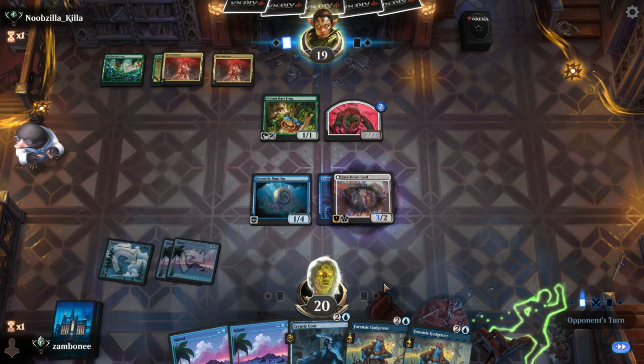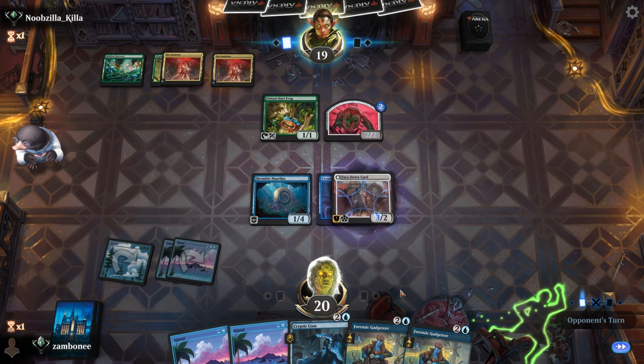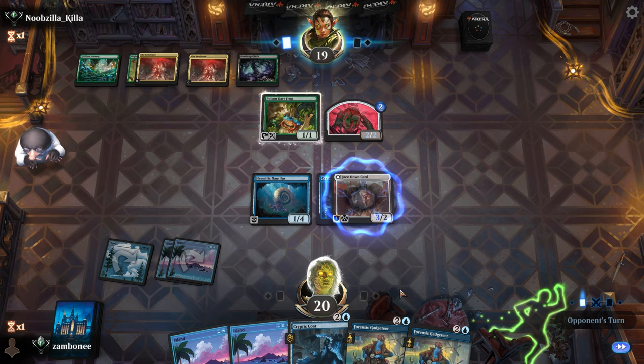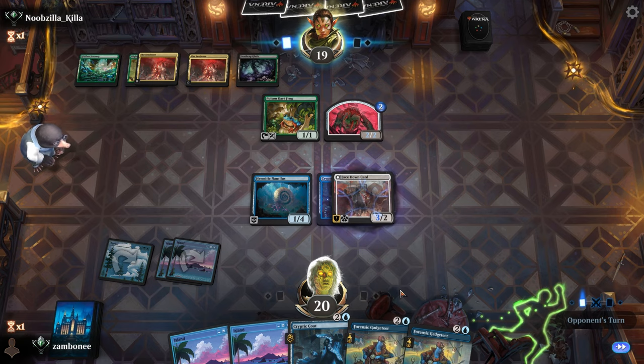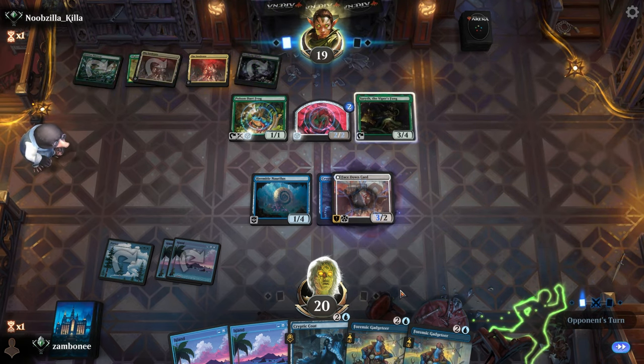Tough cookie. I think we just go with another Cryptic Coat. Sneak in the damage, put him on a three-turn clock.